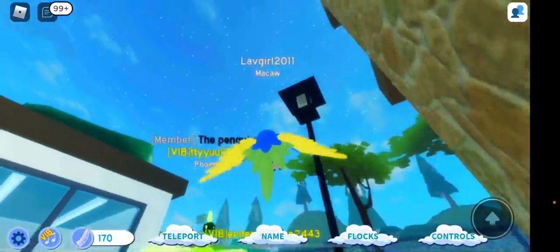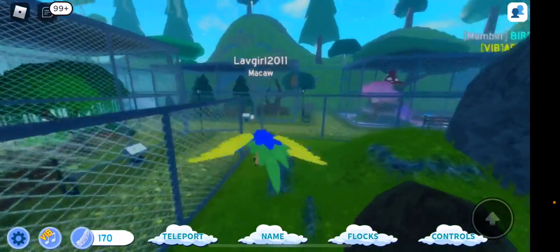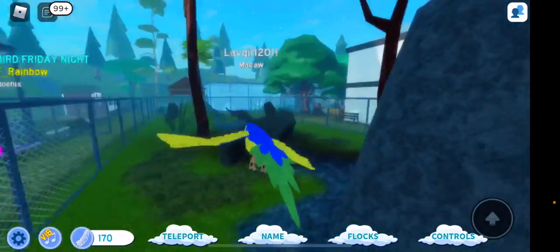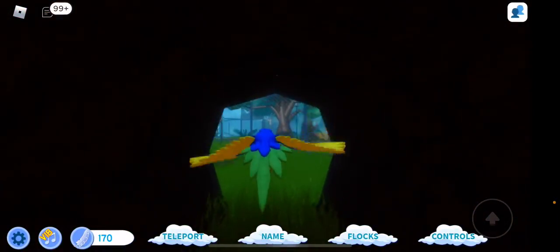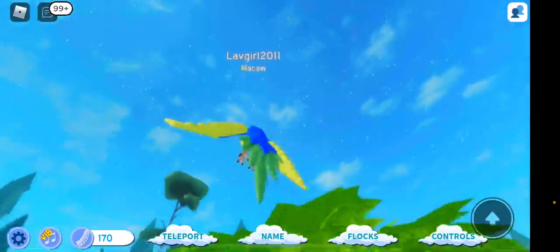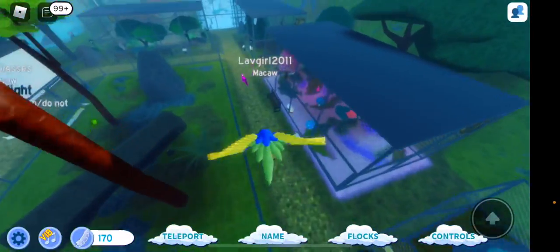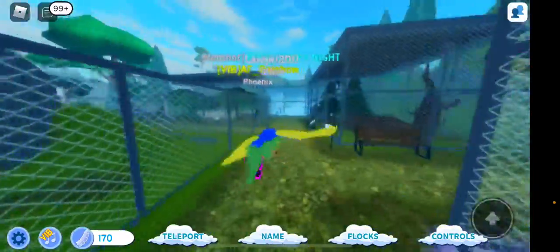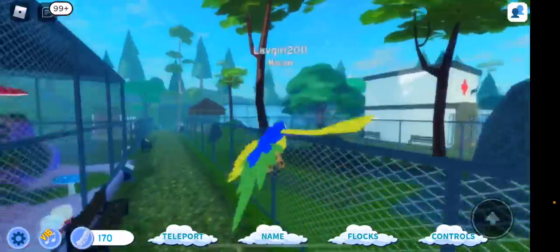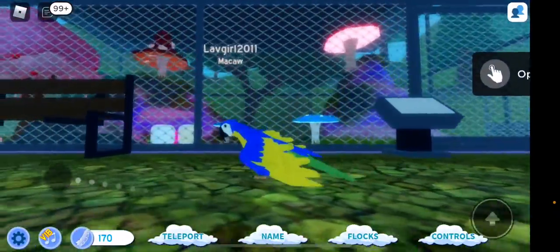That's basically the sanctuary — pretty nice. Now we're gonna fly around. We've got this cool cage area that's like a little rainforest. I like to fly through that tunnel — it's pretty fun. We've got some pretty good trees. I think this is supposed to represent a forest area, and then we have the fantasy area.